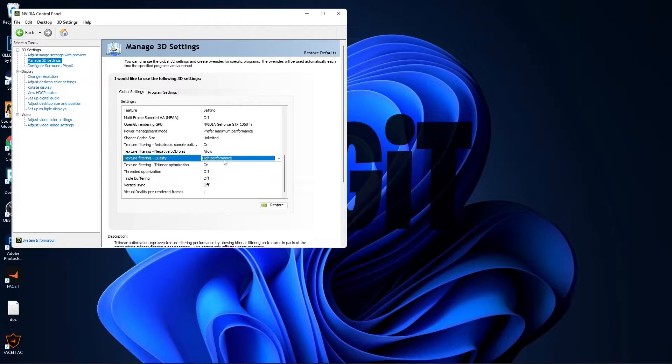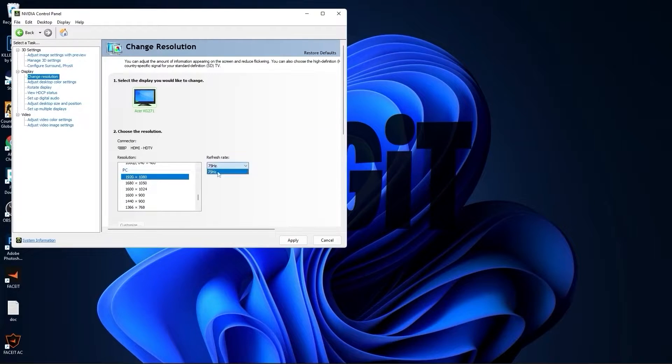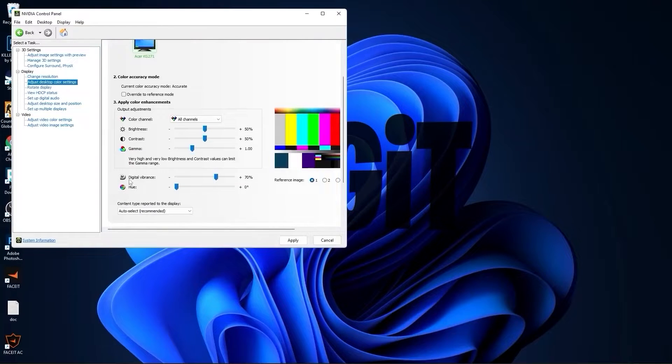OpenGL rendering GPU, select your video card. Power management mode, select prefer maximum performance. Texture filtering quality, select high performance. Threaded optimization, select off. Vertical sync, select off. Press apply. Go to change resolution — on the native resolution I have 60Hz, but if you scroll down to PC and select the same resolution you will get more Hz, which is better. Press apply, press yes. Then go to adjust desktop color settings and scroll down to digital vibrance, move this to 70%. Press apply and close this page.